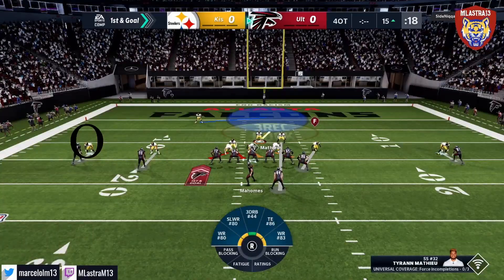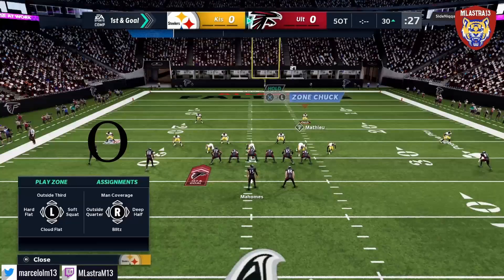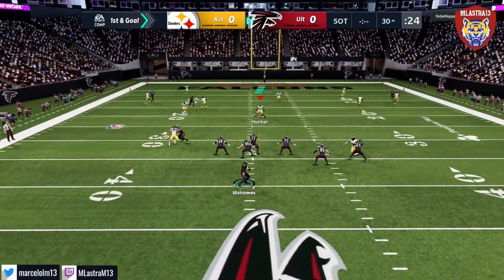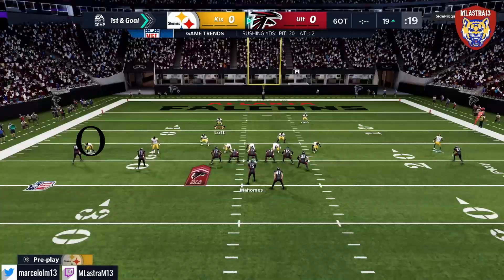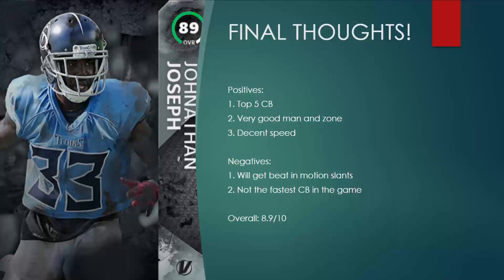Of course he's going to have some receivers that burn him — like in real life, no cornerback is perfect. He is not perfect either. If someone motion snaps, he will get beat on a slant. Sometimes a player is going to get a better release on a streak and be open. But in general, he did not get beat over the top even once — maybe he did, but the opponent didn't throw it because he caught up to the receiver pretty well.